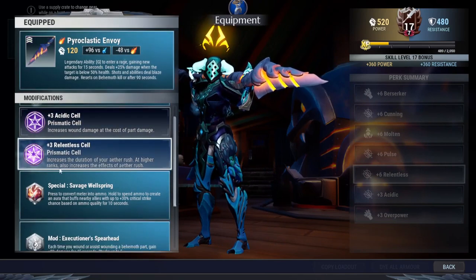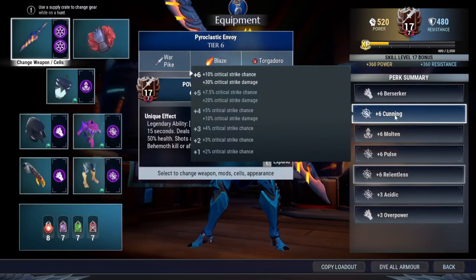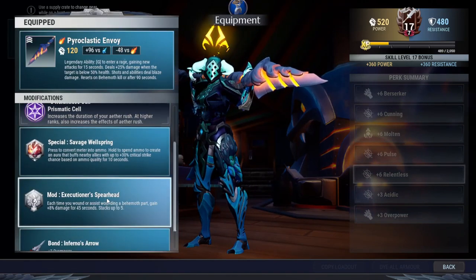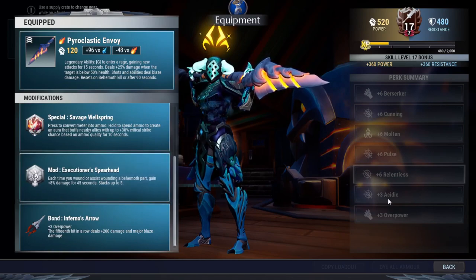The weapon is Pyroclastic Envoy, which is blazed with acidic, relentless, and suffrage wellspring. This is really good because it gives 30% critical strike chance. Combined with cunning, that's 40%, and with discipline that's 48%. When you activate the discipline state, there's 98% critical strike chance — so almost every single hit is a critical.